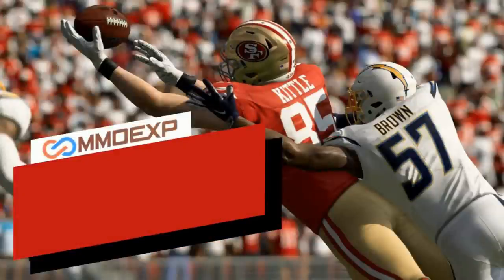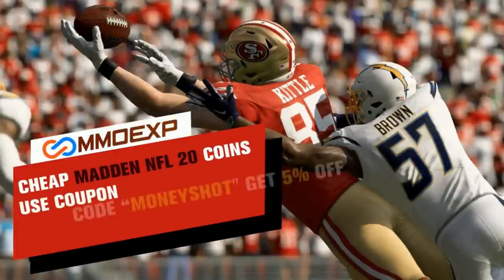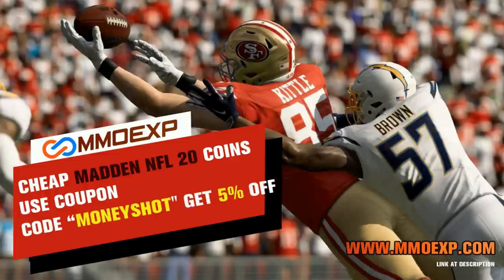Need some fast, cheap, reliable Madden coins? Go to MMOXP.com and use discount code 'Moneyshot' for 5% off your order. Link in the description below.